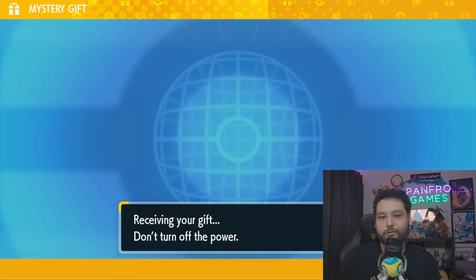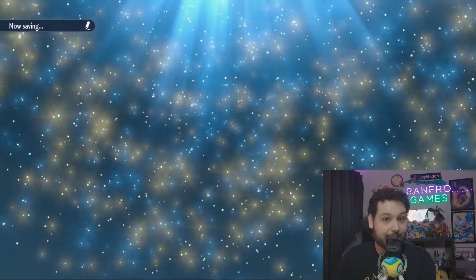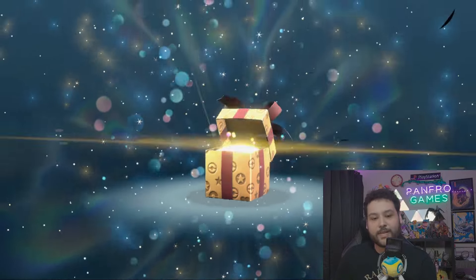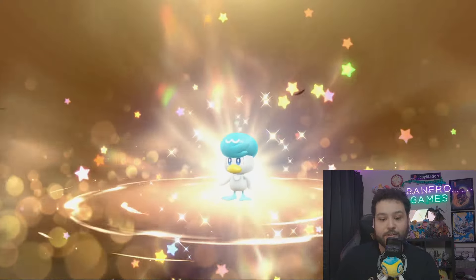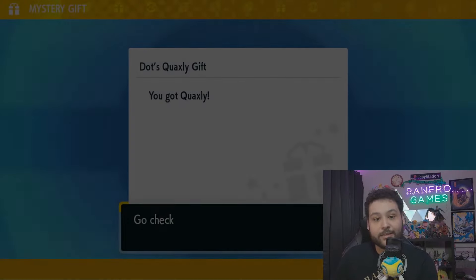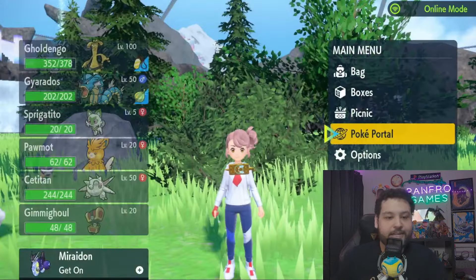If you don't know who Dot is, Dot is a character from the Pokemon Horizons anime. This is going to be exactly like the Spigarito we got before — it is going to be in a regular Pokeball, however it is also going to have a special ribbon on top of that. So you can use this Quaxley and, since it's free, if you don't have one already you can use it in your story playthrough.